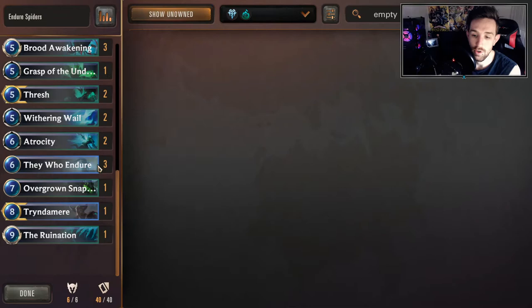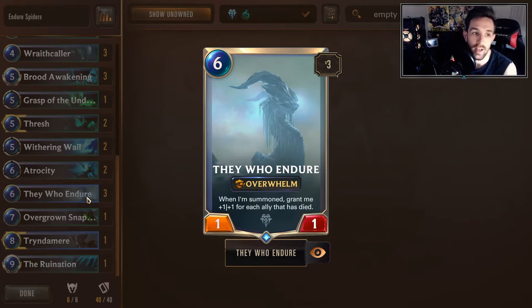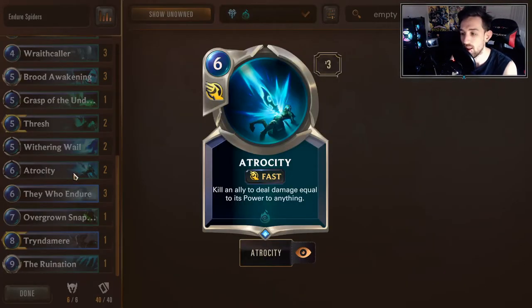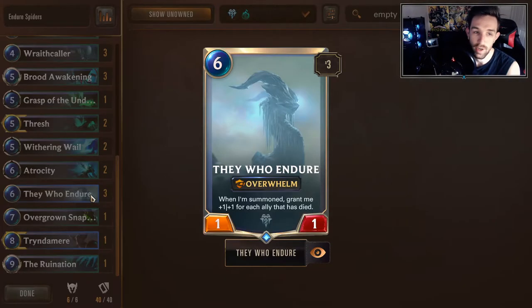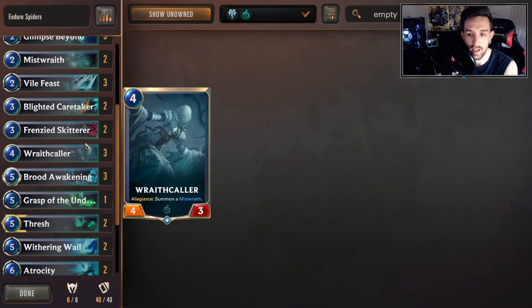Let's go from bottom to top for the newer players so they understand exactly what we're looking at. This is an Endure deck. Your main focus and all-around build card is They Who Endure. This is essentially just a token deck that looks to stall out, get to Endure, play him on the field, and attack. Another interesting combo is playing alongside Atrocity — you'll kill an ally to deal damage equal to its power to anything. You have to buy enough time to get buffed to a certain point where it becomes relevant, sometimes needing a 20/20 if you haven't barely touched your opponent. Most of the time you'll be dealing damage with a whole bunch of tokens — running a spider package, very spread-the-board.